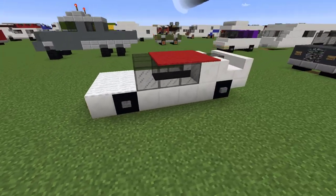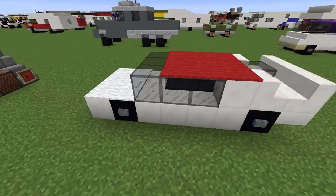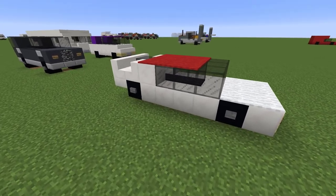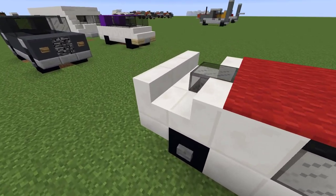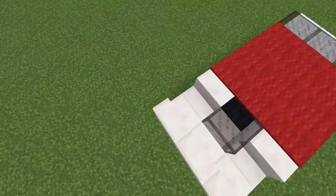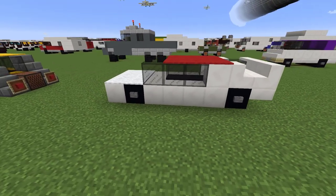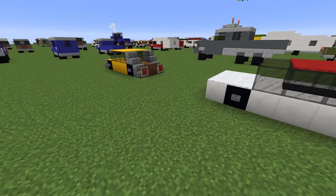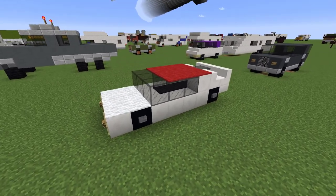Something a little bit sportier than the normal sedans, as you can clearly see by the red roof here, and also the spoiler on the rear deck. I think it looks pretty cool and I think we're going to just jump right in and start building it.